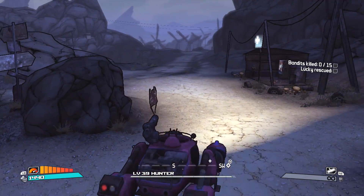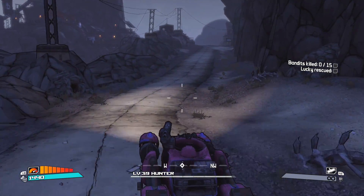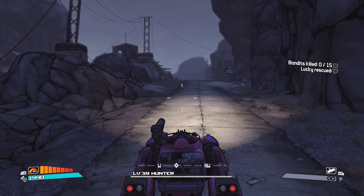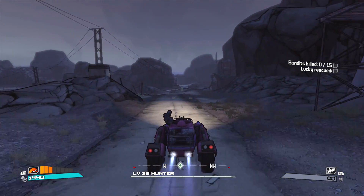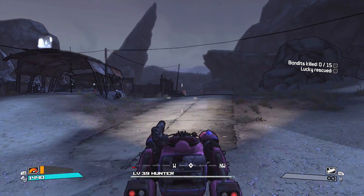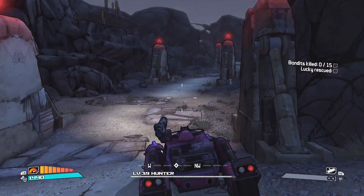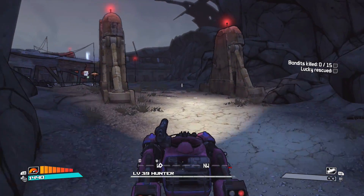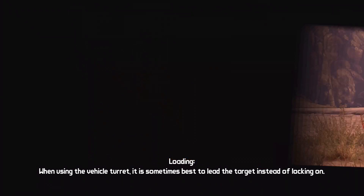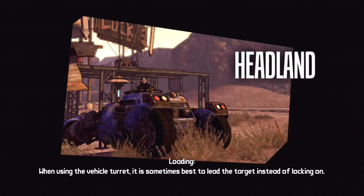Apparently the default color I chose was pink for the vehicles — that's interesting. We're going to head out to the Dahl Headland, kill some bandits, and I really want to get to level 40 here in this video. Why not drive around a little? I also like the fact that the last time I logged out — which was back in 2013 — I logged out in Firestone. Firestone's my favorite place on Pandora. In the entire Borderlands universe, I love Firestone and the Arid Badlands, mostly because it's where you initially do everything — it's where the game starts for everybody.